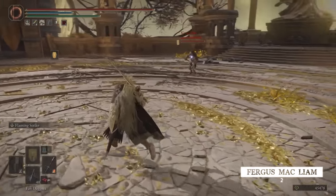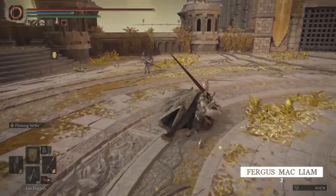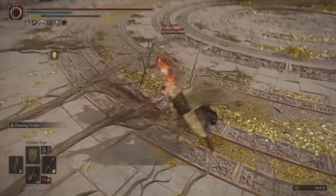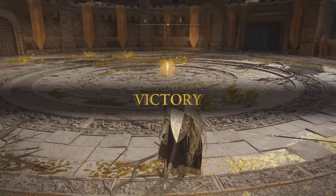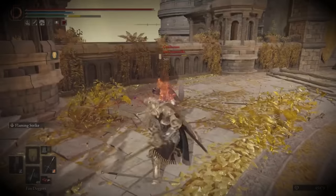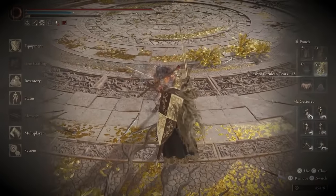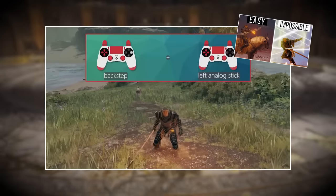A perfect fight in Elden Ring is often referred to as a fight where you take no damage and get the win, and Fergus Mack Liam has the skill to pull that off. That was so extremely clean it could be used in a tutorial — a jump attack into a brutal chain of backstep roll catches. This is why panic rolling is such a dangerous instinct in PvP; it's a very hard thing to unlearn. This backstep move is a PvP technique covered in my Elden Ring skills video if you want to understand it in more detail.